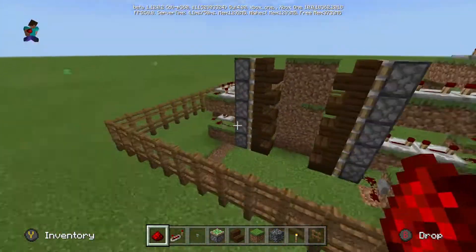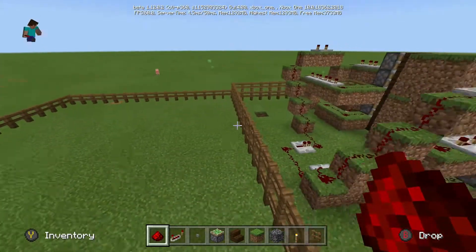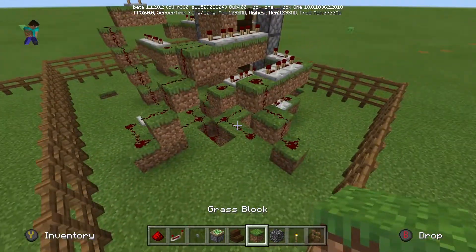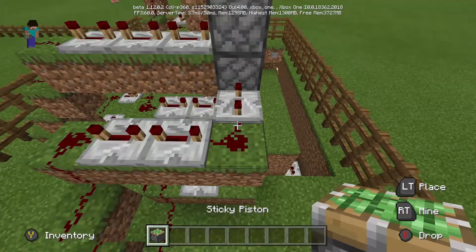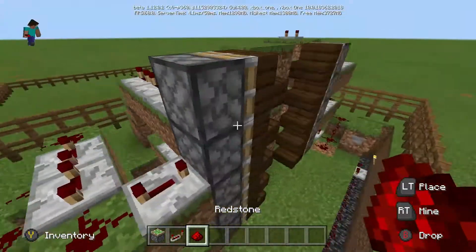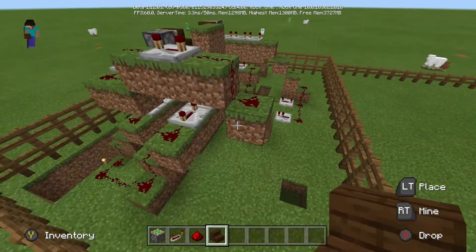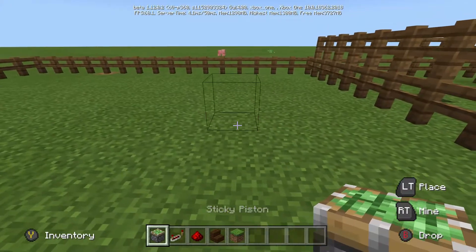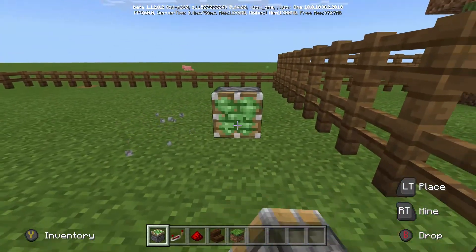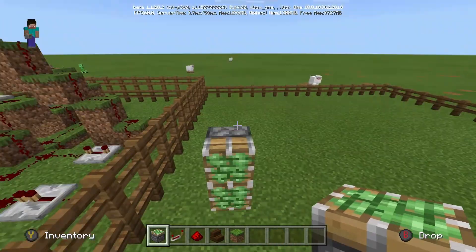Hey guys, welcome to another video. Today we'll be making an elevator in Minecraft. For this tutorial you'll need a big area and also a few pistons, repeaters, redstone, stairs, blocks, and also a button, which I didn't pick up at the time of recording.